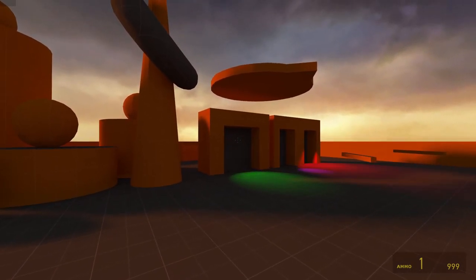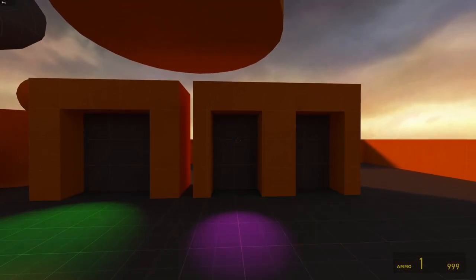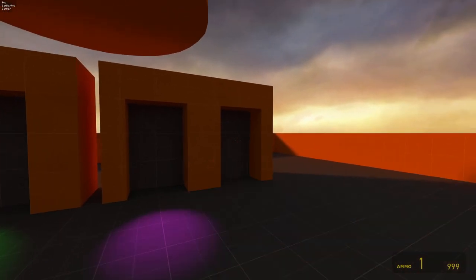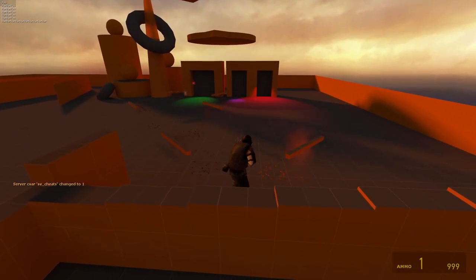This is the disc return, which will just return any disc once fired into it. This is the disc teleport, which will teleport any disc — and only disc objects — when fired into it. The teleport destination is an info target, and you can do some pretty fun stuff with it.